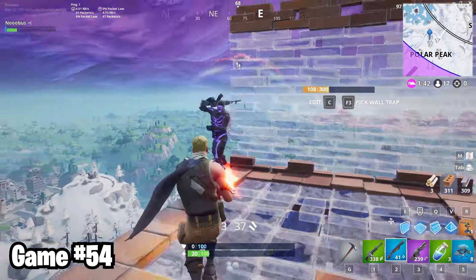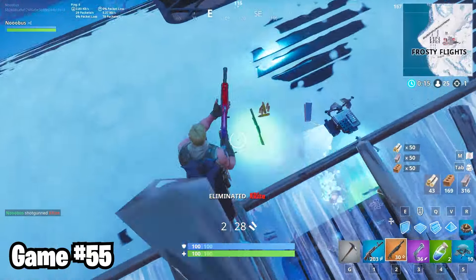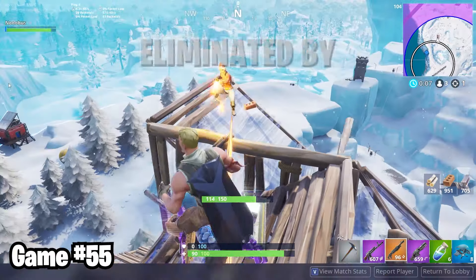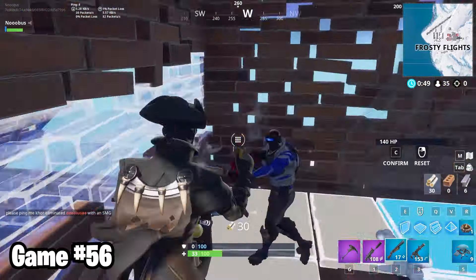Unfortunately though, game 54 wasn't so good. In game 55, I'm defaulting around Frosty Flights, and this Galaxy just boogie-bombed himself. Nice play. You get a gold star for trying. Final circle was closing around Frosty Flights. I always like getting a win in the location I'm dropping. But this Nog Ops had 15 kills. I guess it wasn't happening this time. I went AFK in the open in game 56, and this guy stumbled across me. I still killed him. That's pretty embarrassing. I bet he's bringing me up in therapy.